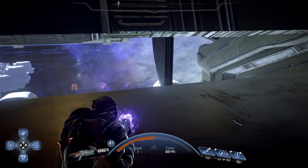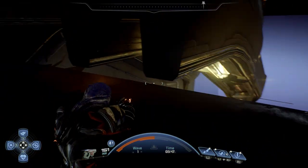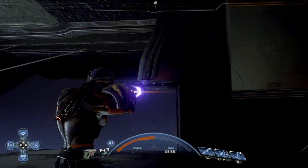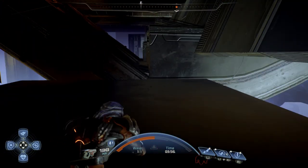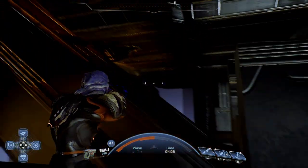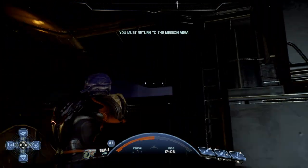Anytime you jump or climb to a slightly higher section, the game's going to tell you to return to the map, and if you stay out of bounds it's going to kick you, so don't go too crazy. Going to the extreme east or west edge of the map, you can jump through the gaps in the wall, which will get you kicked back to the map proper. Those ledges that you can see clipping in and out of existence — you can grab onto those and climb up, but they're out of bounds, so don't stay there too long.